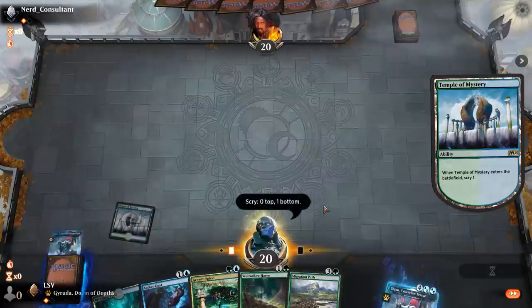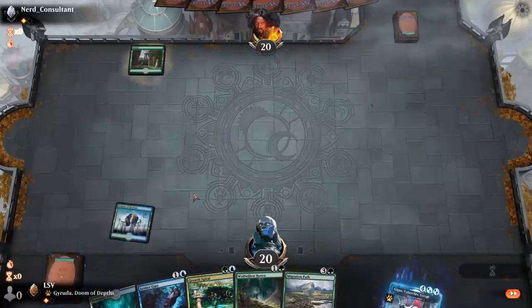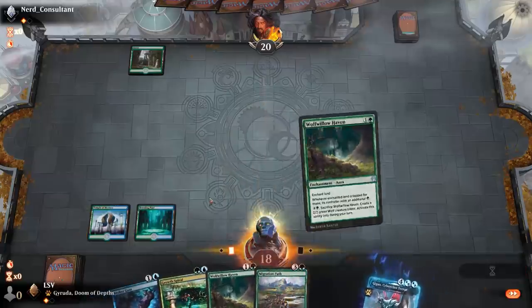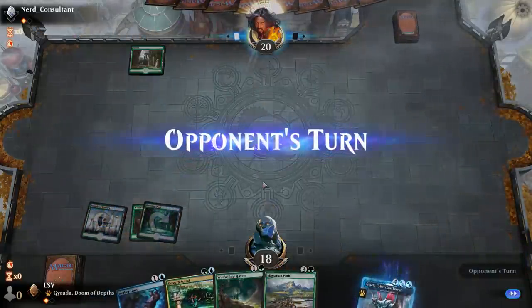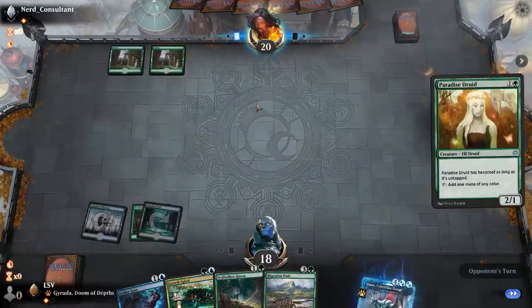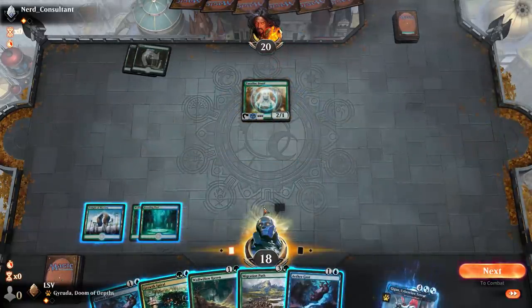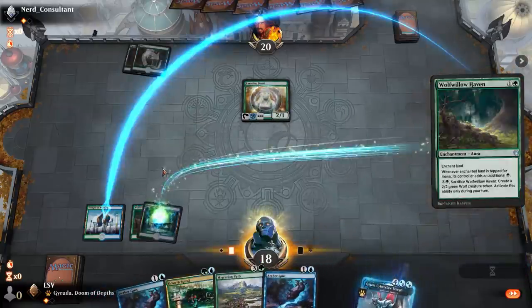Not keeping that so next turn I'm going to play Wolf-Willow Haven — that'll give me more outs. If I draw a land next turn I'm set, and I think I basically can't lose. If I miss on lands next turn it's a little more interesting. Let's go — Wolf-Willow Haven there.